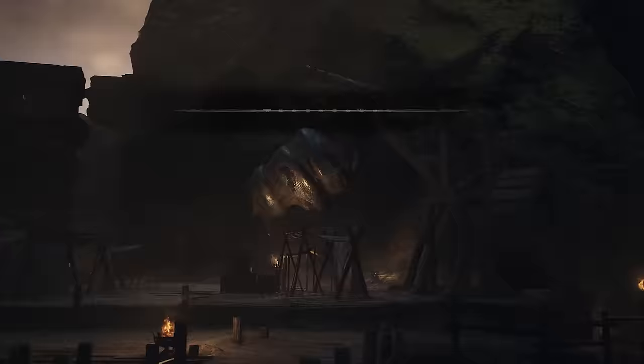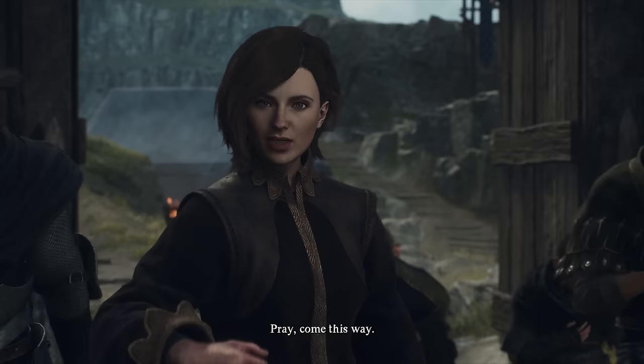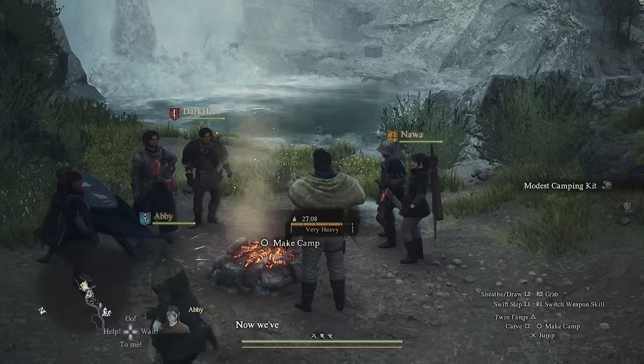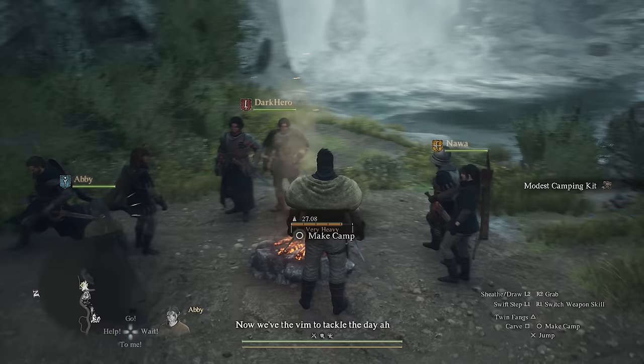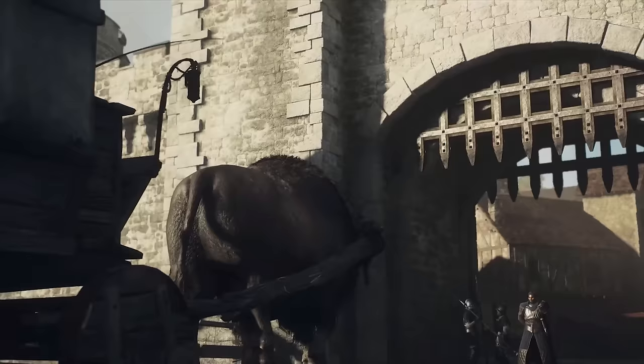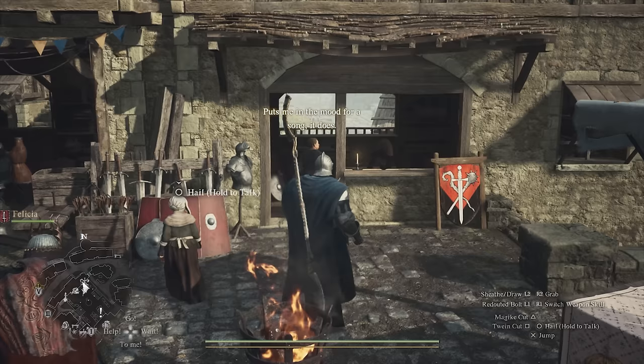You will begin your adventure in the excavation site, and once you leave you will go from the waterfall to the Borderwatch Outpost. From there you will be told to go to Melv, so go ahead and do that. In Melv you're going to come across a group of soldiers on their way to the big city of Vernworth. Accompany them, defeat the cyclops, and you will then be able to ride the ox cart to reach Vernworth a lot quicker. A little cutscene will play out, and once it's finished, it's time to collect the loot.